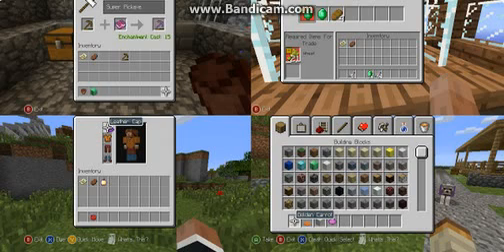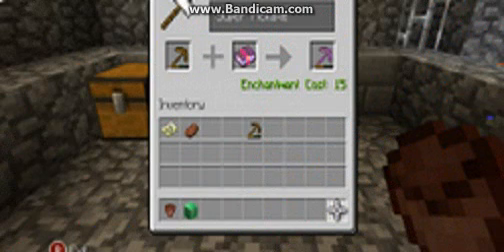What we're going to do is we're going to go top left, top right, bottom left, bottom right. So right here, we have an anvil — what the inside of an anvil looks like.